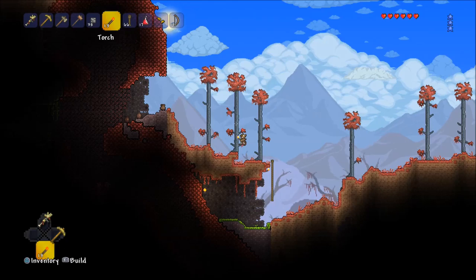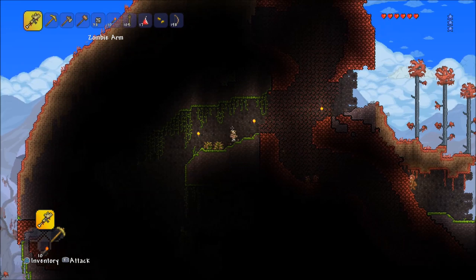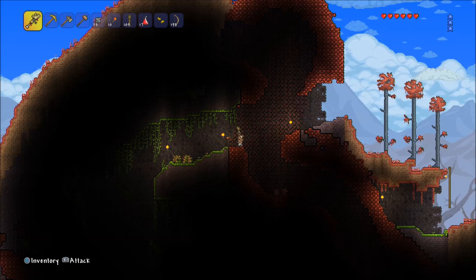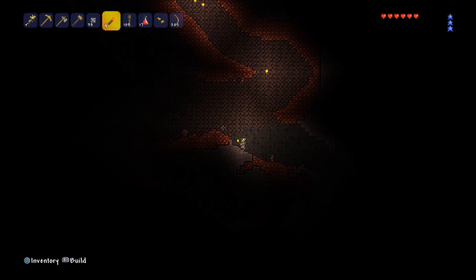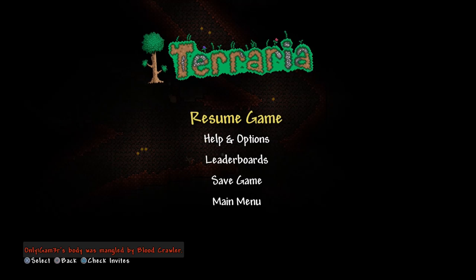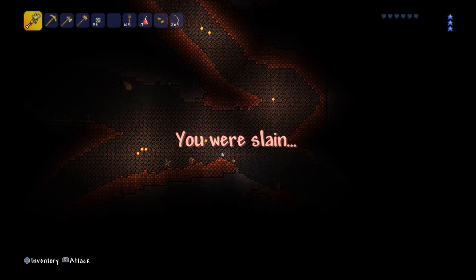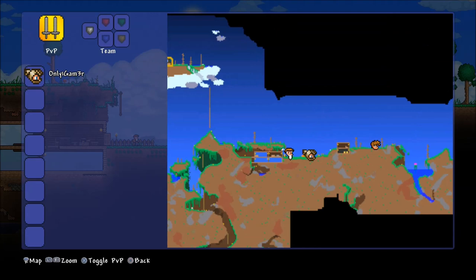Let's get up here and take a quick peek, see what we're working with. There seems to be a jungle here too — a jungle bat! Let's check this crimson out. Blood crawler! What the heck, I wasn't even hitting him. Are you kidding me? I tried using my hotkey to switch to my zombie arm and it did not work. That is disappointing.